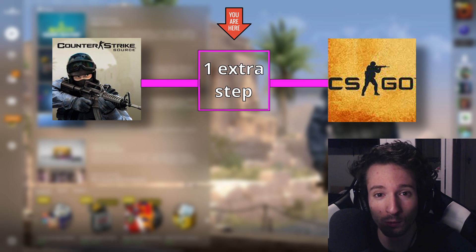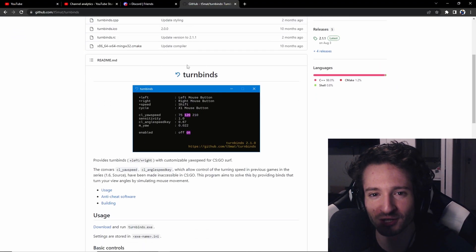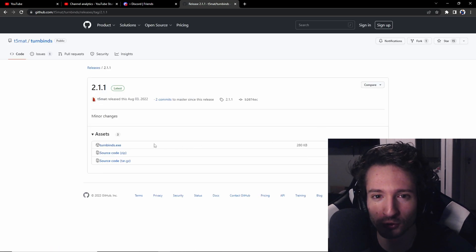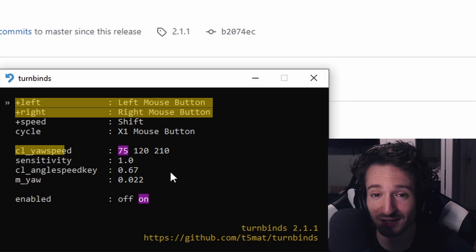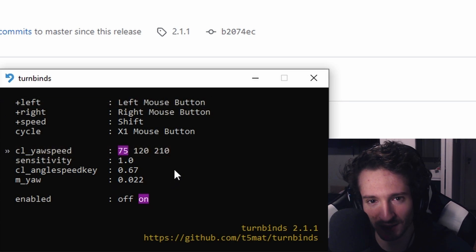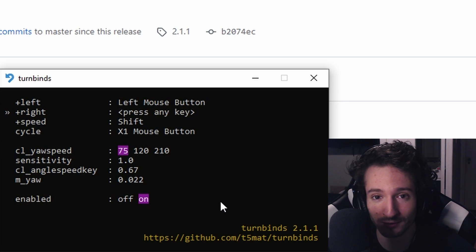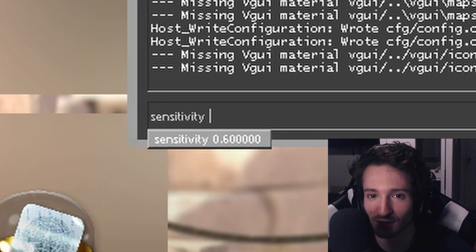Now we can hop into CSGO turnbinds, where we're going to use everything we just learned — minus any console binds, since you're never going to use console. Go to the first link in the description and download T5 mats turnbinds. It's a very small, super simple program that does turnbinds externally, and no, you're not going to get banned. Once you get into the menu, things should look very familiar: plus left, plus right, CL yaw speed, and sensitivity. Navigate using the arrow keys, and change a key bind by pressing enter then the desired key. Set plus left and plus right to mouse 1 and mouse 2, then go to CL yaw speed and put in two numbers — a lower value and then the default of 210. Then go down to sensitivity and set it to your in-game sense.